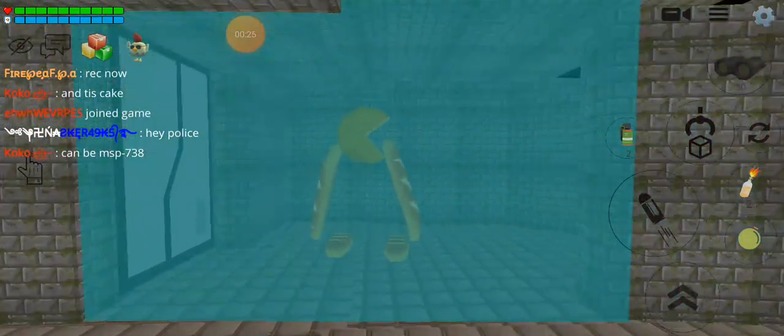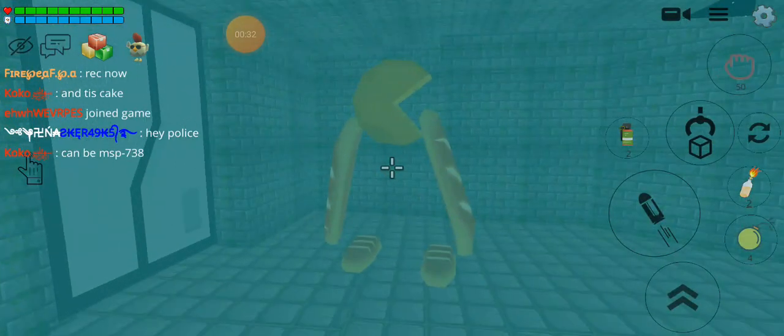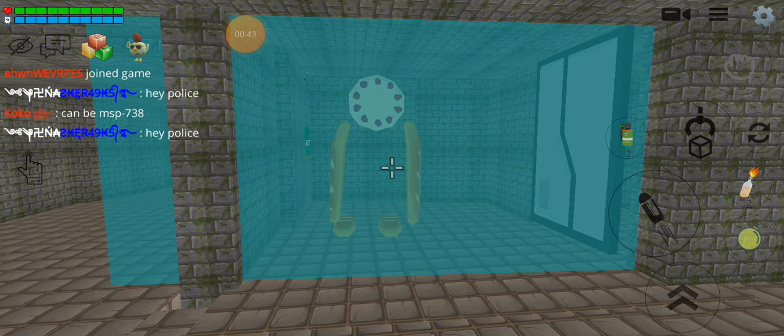So here it is, our MSP Foundation. We got some monsters here, so let's start with the Cheesecake Monster, which is a mob for the Melon Gun, of course. In our last video, I just made a Melon Gun. And we also got the Cake Monster.